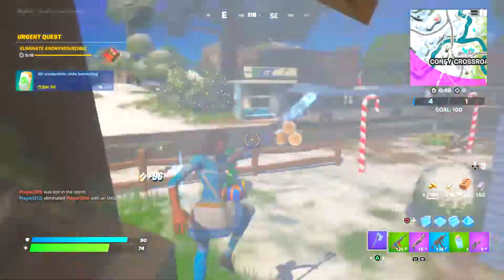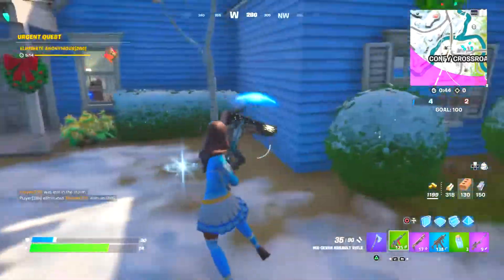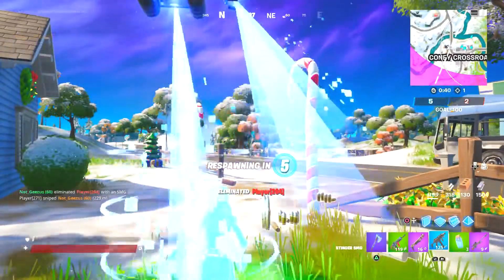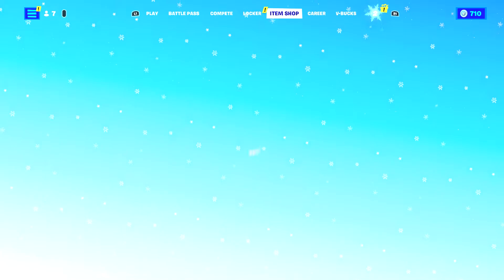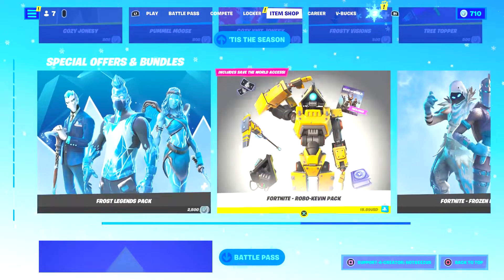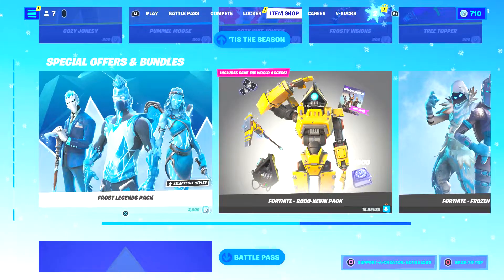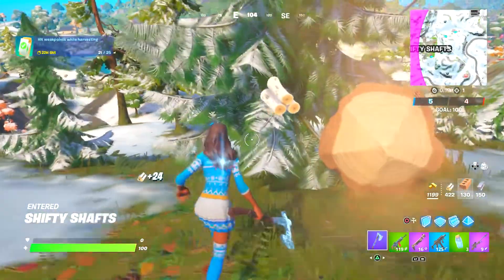Welcome back to another video. Today I'm doing the 10 best combos for the brand new Blizzabelle skin. This skin is actually free — to get it, go to Fortnite on PC, scroll down to the special offers, and you'll find the Blizzabelle skin for zero dollars. Purchase it there and that's how you get it.